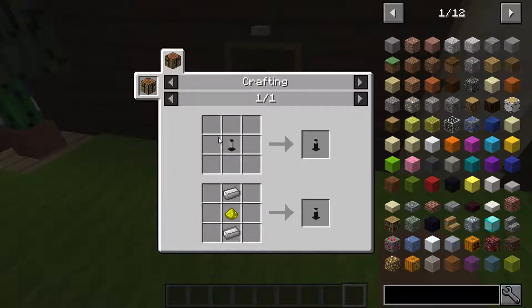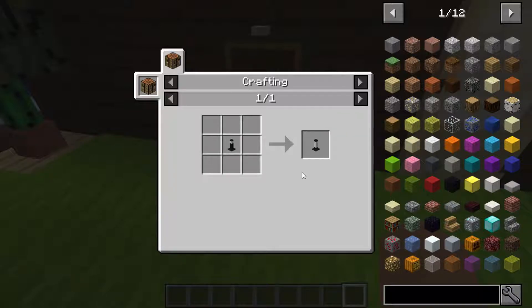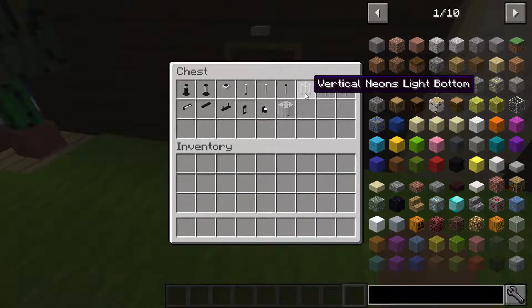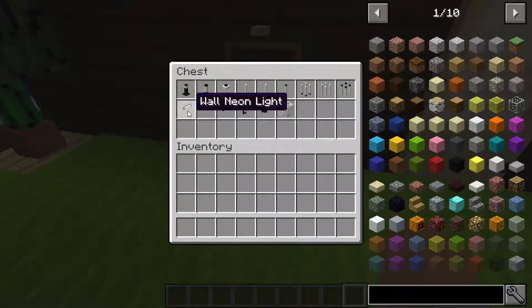This is Ground Light 1, and Ground Light 2 which requires one Ground Light 1 to craft. Then there's the Ceiling Light, the Vertical Neon bottom bit, the middle bit, the top bit — the Vertical Neon light needs four of them, four of each.